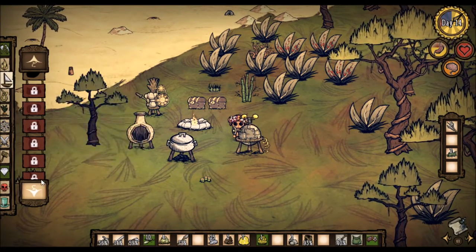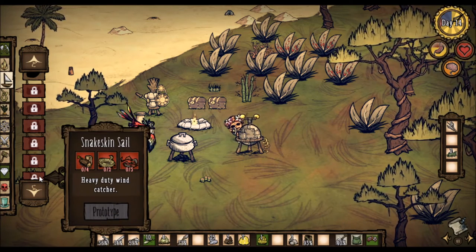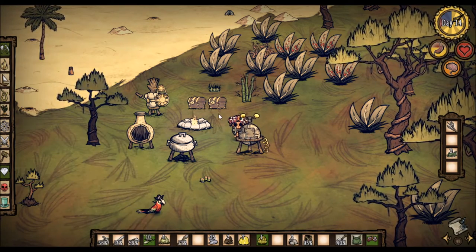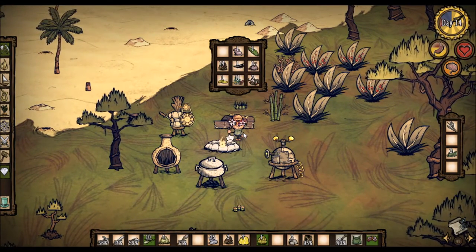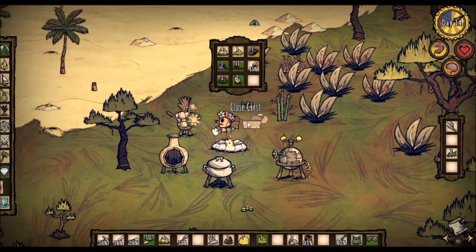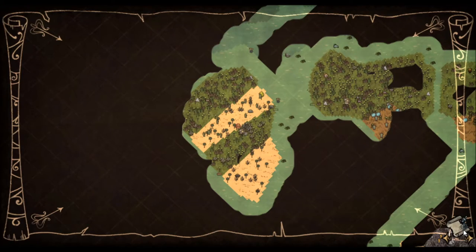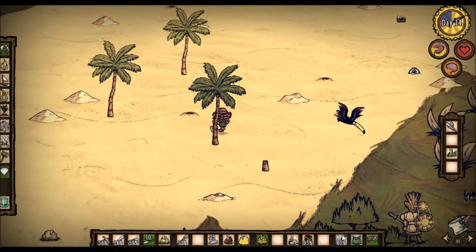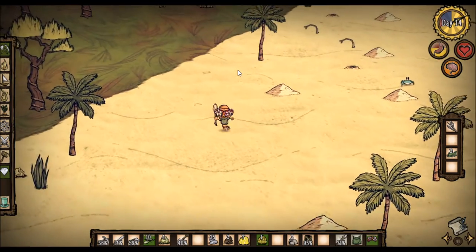Let's check out our snakeskin sail. Thatch sail, snakeskin — we need wood, rope, and snakeskin. We have just enough snakeskin. Then we need rope, which is not going to be the easiest thing in the world to get. We don't actually have a large quantity of grass on this island — it's kind of unfortunate.